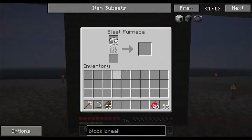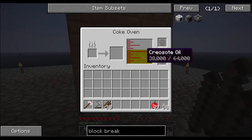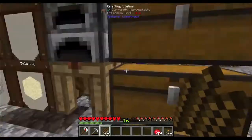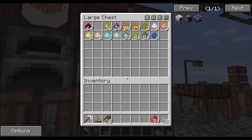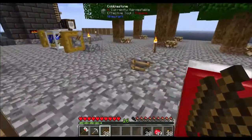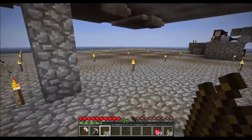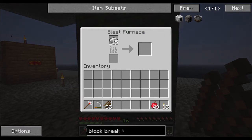Over here I've got the blast furnace and the coke oven, and this may be a problem — I've got an abundance of creosote. Other than making treated sticks and planks, there really isn't a use for it. I do need the coal coke for making steel in the blast furnace, and unfortunately you cannot put charcoal in there — it has to be coal. There's a lot of stuff that needs steel. I believe with Botania you can't throw iron in the mana pool to get mana steel — you have to throw steel in, and this is a slow way to make steel, so I may have to look at alternate methods.